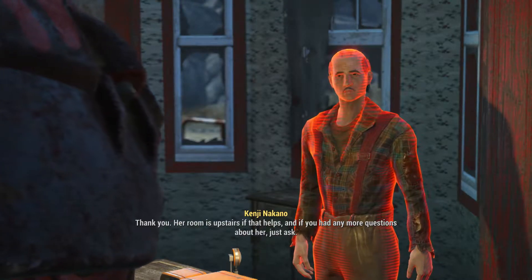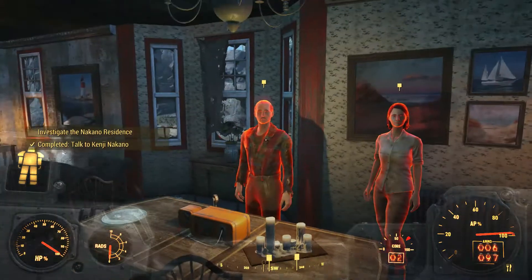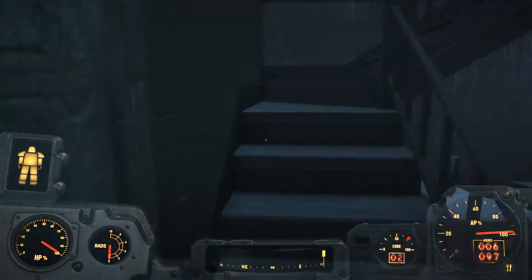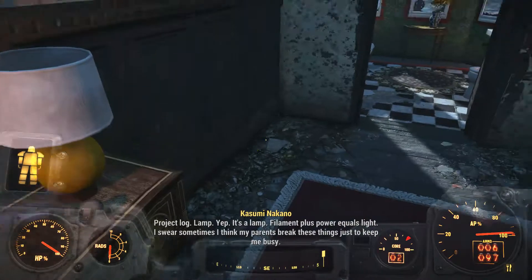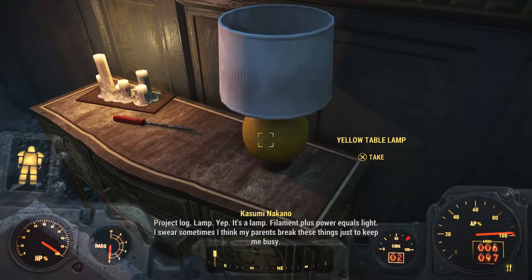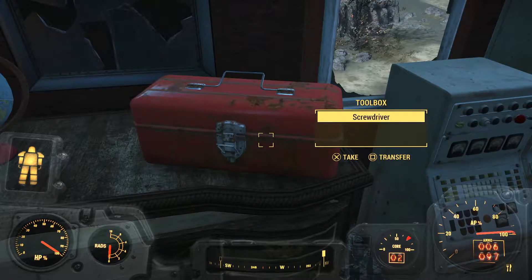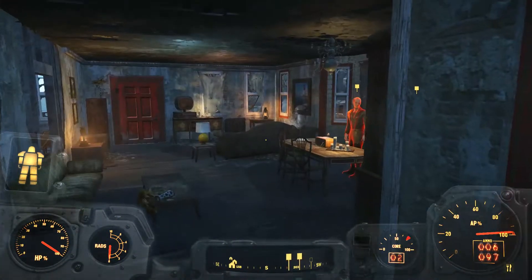Don't you worry. Her room is upstairs if that helps, and if you have any more questions about her, just ask. Investigate the Nakano residence - question Kenji and Ray. I really don't feel like it. Let's just get this going. There's like a couple things you gotta pick up and listen to. I'll take the new Nuka-Cola bottle. Let's go down there - got to get this going so we can get to Far Harbor and get that all kicked off.